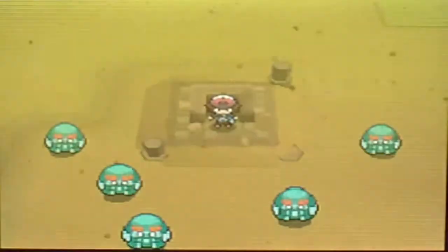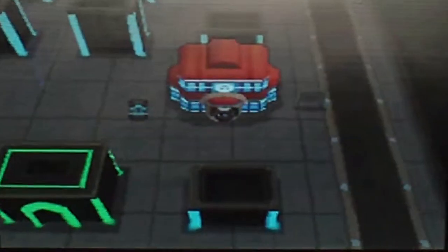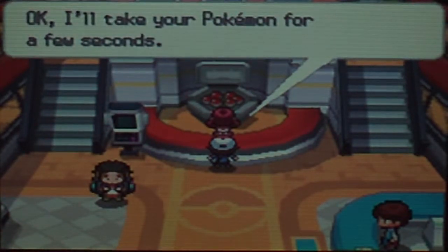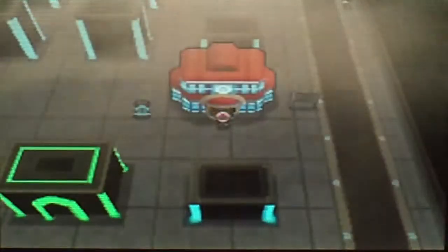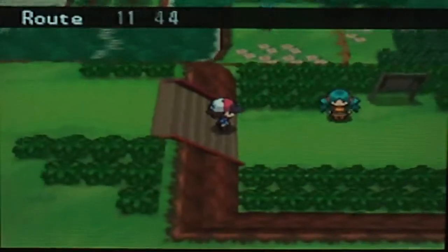Over to Black City — actually north of Black City — the final sage is located. I think I'm gonna do that route along with one more route, possibly. Route 11 is to the east of Opelucid City, the gym city. I might do that. But I'm definitely going to get the final sage. I might also do the route where the final sage is, which is right north of here — Route 14.